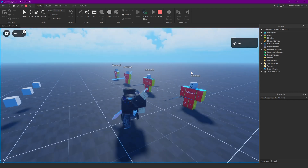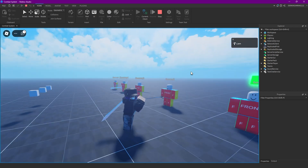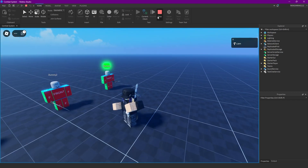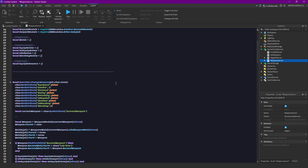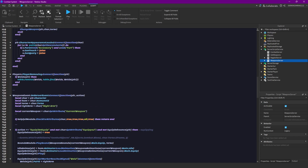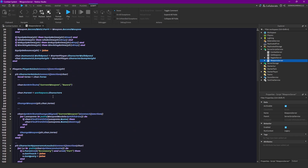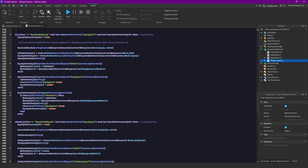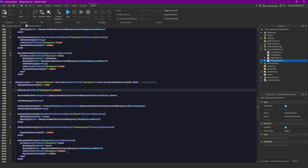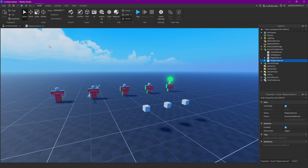The first bug is that when you have your weapon and you unequip it, you can still block. That's a pretty easy fix. Just open your weapon source script and we are going to set the unequipping attribute to false right at the beginning.